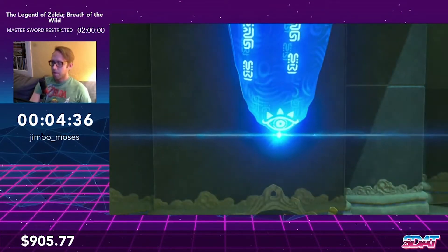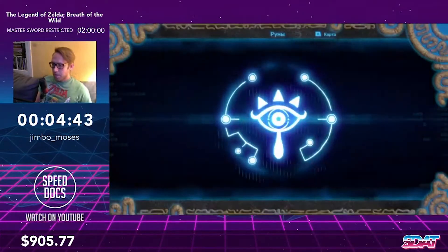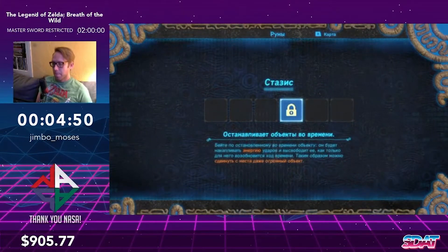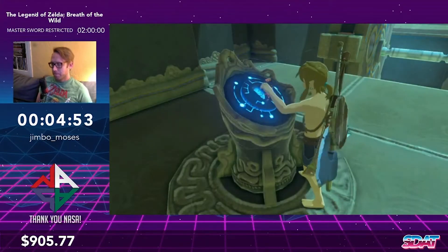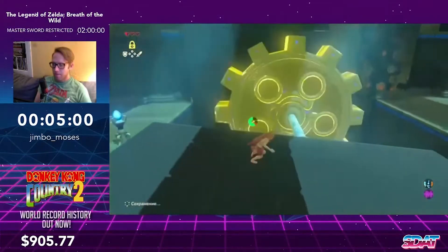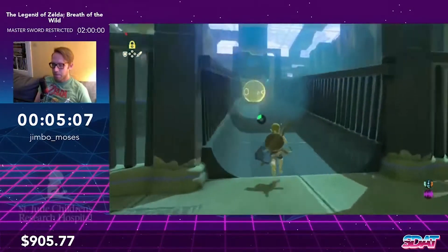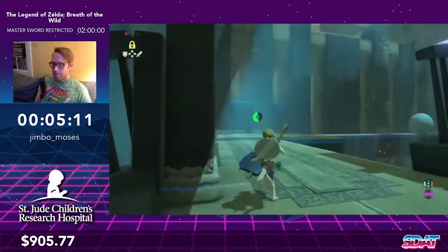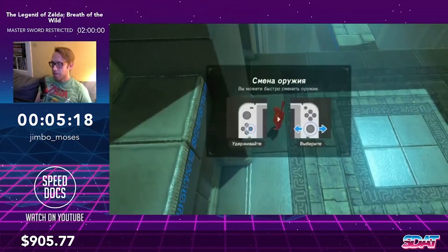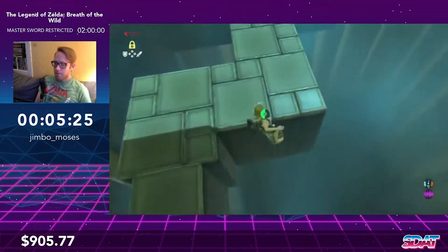We got through and we're getting our first rune — Stasis. This shrine is fairly casual: we just freeze a couple objects and run past them, then do one tricky jump to get to the monk. We freeze the cog, hop over, let the rune refresh to get the boulder, and we're also going to pick up a hammer — it'll let us break through some breakable walls later in the run.